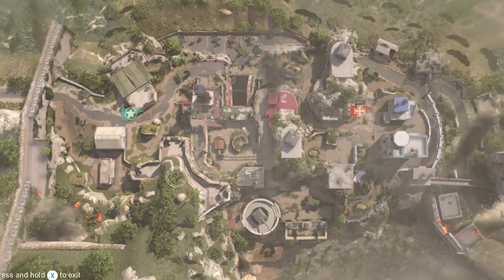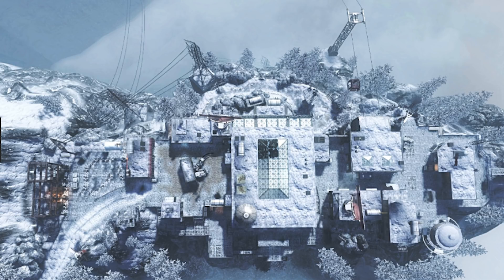On your screen now, you will see a picture of Gibraltar from COD World War II from above — this is Gibraltar the map. I want you to look at it, take it in, have a little look at the map design and help me figure out whether I'm going crazy or not. Now on your screen is a picture of the map Summit from Black Ops 1 from above. Have a little look, and then I'm going to try to talk you through the similarities and why I think Gibraltar is pretty much — not an identical remake — but extremely similar.